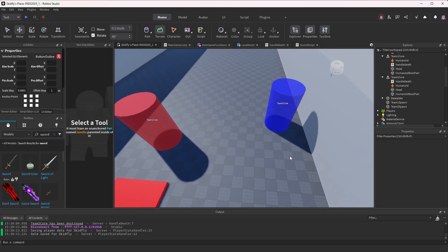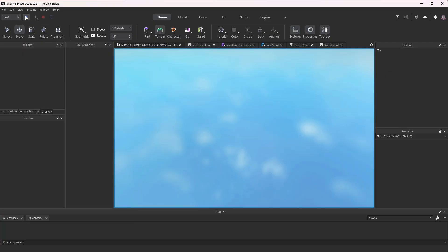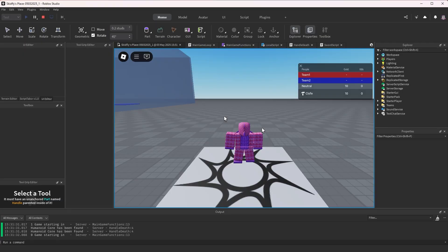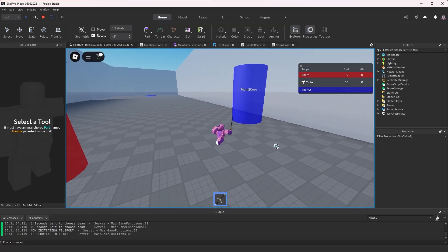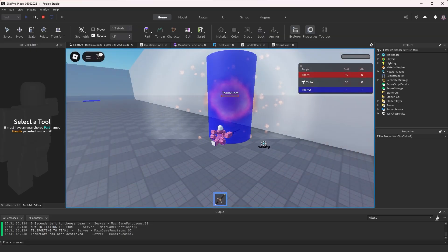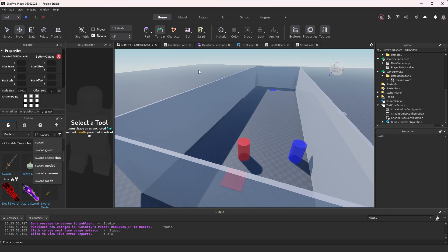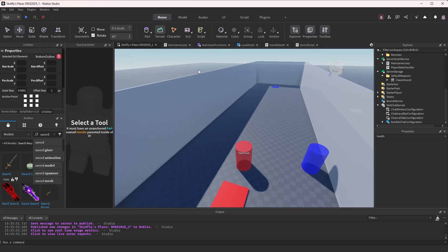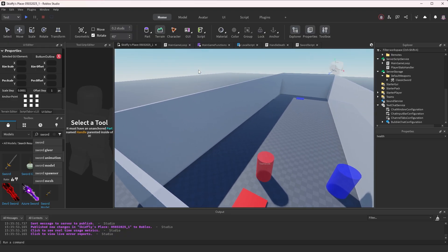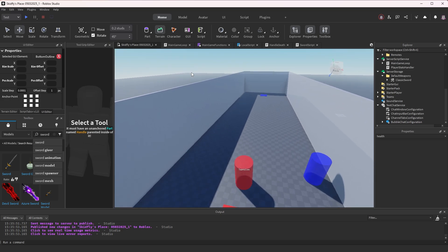Now I should be able to only attack the other team's core — I shouldn't be able to attack my own core. Now I'm going to work on kill tracking. I want to make sure that every time somebody kills somebody else with a sword, it adds a point to their kills, and then they'll probably progress toward the other person's base. I think I'm going to use a conveyor belt.